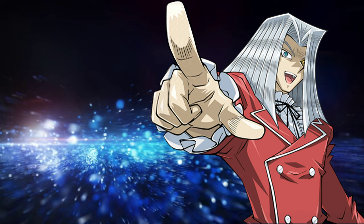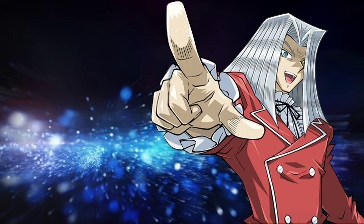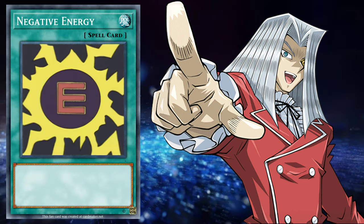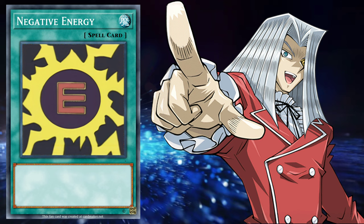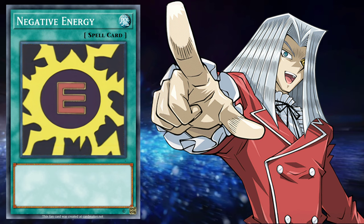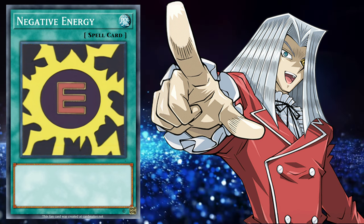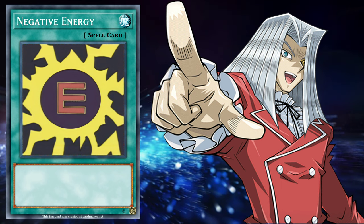It should come as no surprise, but most of these cards come from Pegasus himself, being that he's the duelist we've seen the least of in terms of duel exhibition. Starting with Episode 26, in Kaiba's duel against Pegasus, Pegasus plays the spell card Negative Energy. Funny enough, Negative Energy has a loosely similar effect to the Negative Energy Generator card we saw at the beginning — it doubles the attack of all face-up dark monsters. Yeah, that's pretty good.